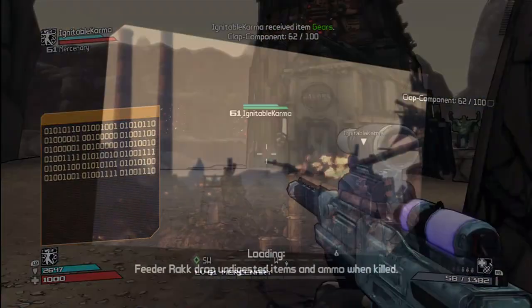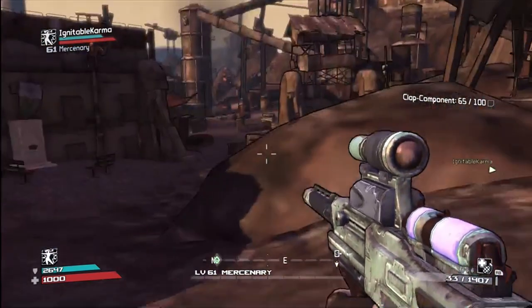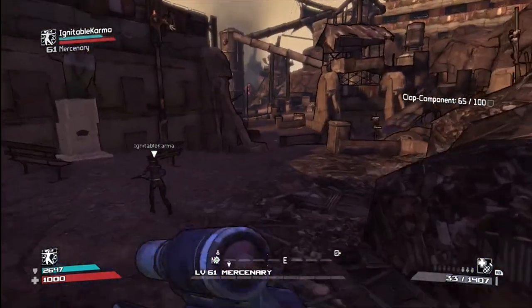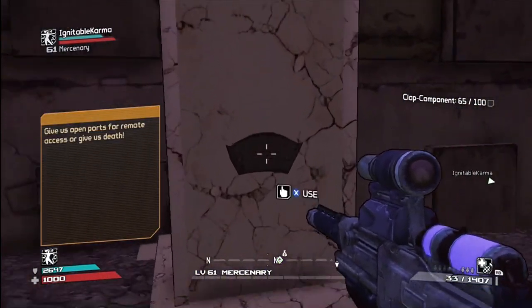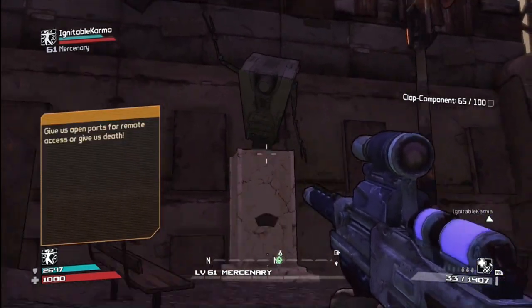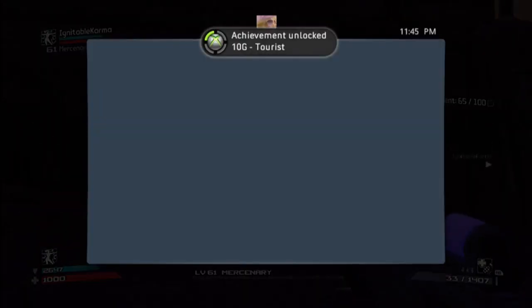That one's written in Binary, though I don't know what it says. The last one is in Hyperion Dump — right as you walk in the door, it's right there in front of you on the left. Even though your partner may read it, you still have to read it yourself. When you click Use and you've read all six, the Tourist achievement should pop up — just find all six Claptrap statues.